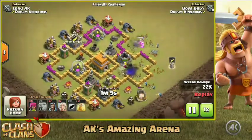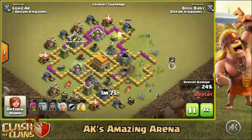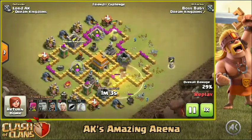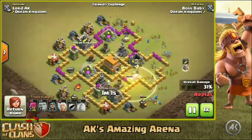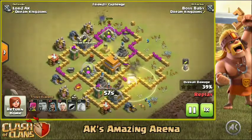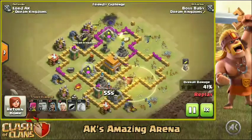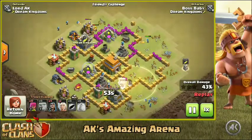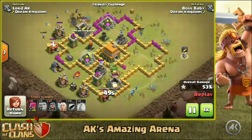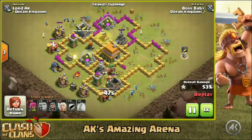Watch the super barbarians carefully — they are completely going to one-shot every single building and they keep on moving through the base. That's where the super barbarians really come into action. You can see them moving to this building and that building, going everywhere. We also got one super barbarian moving along with the giants, getting some value from the heal spill as well.